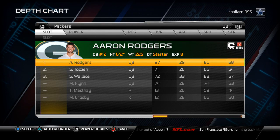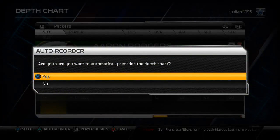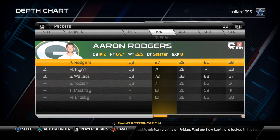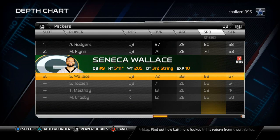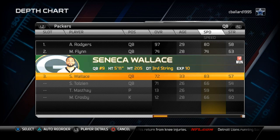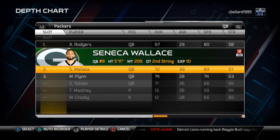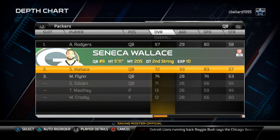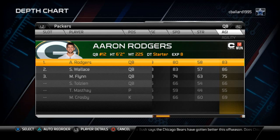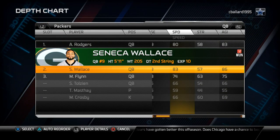First things first, I always like to auto reorder my depth chart. What that is going to do is basically just put the best guy in at every position. It gives me a better home base for my thinking. So I automatically reorder the depth chart and I see a couple things right off the bat. As quarterback I see I have an 83 speed quarterback, which is pretty good. I am kind of ranked according to ability outside of Aaron Rodgers, because he is obviously the clear cut number one. I am ranked in terms of athleticism here.